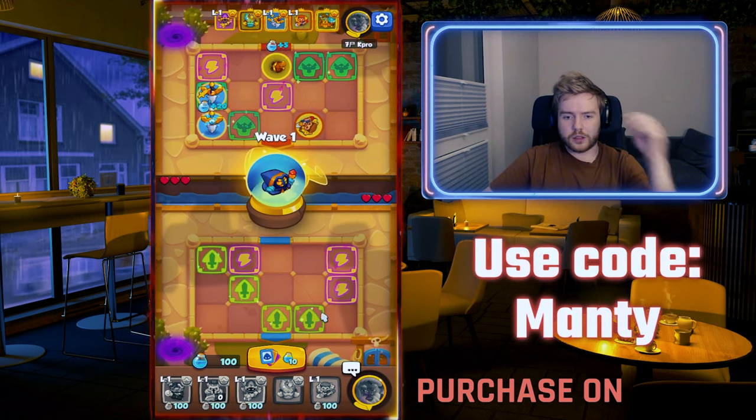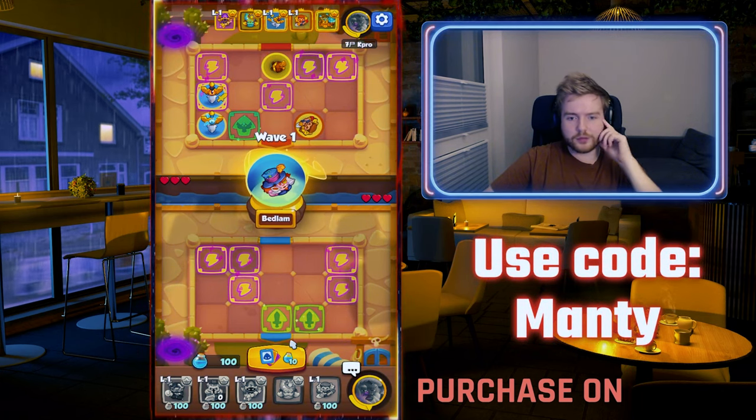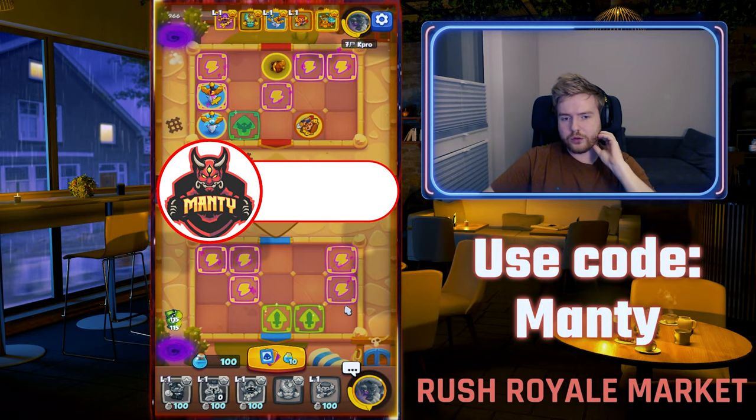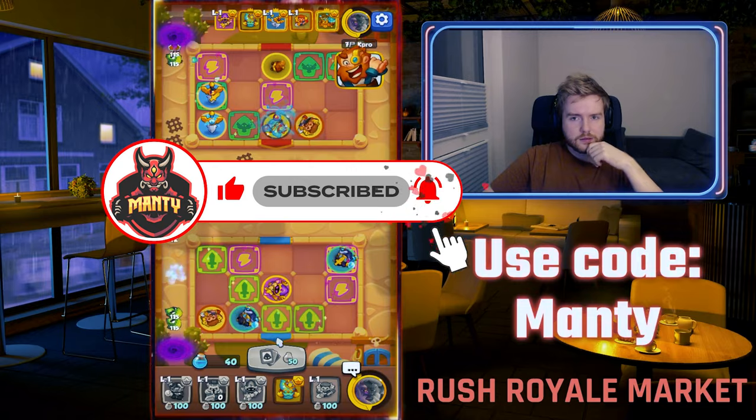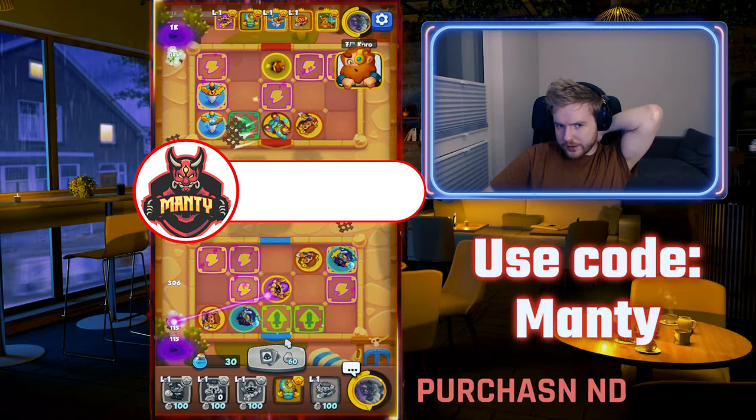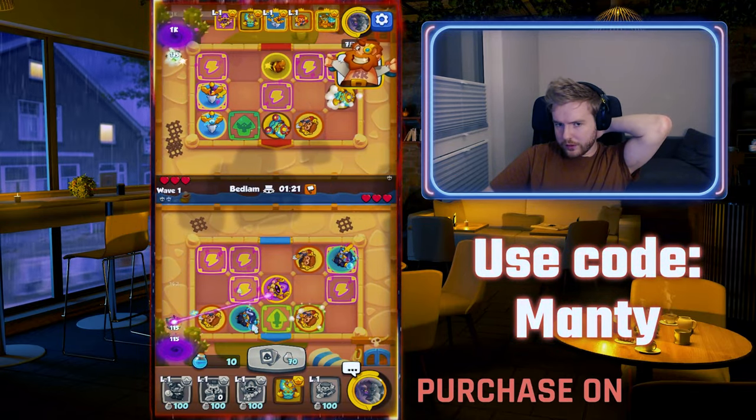All right, how do my tiles look? I have two doubles, I have two good tiles for Night Statue. So let's do it — hopefully Night Statue is gonna be good for me.